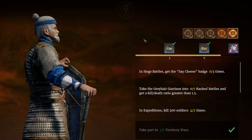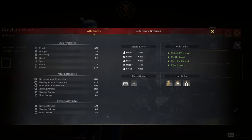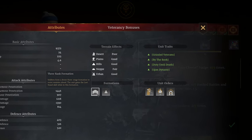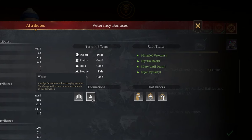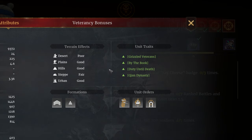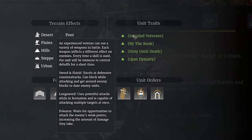Let's take a look at the Greyhair Attributes and Traits. Greyhairs understand that complicated formations are for children, so 3 rank and wedge will be all they need. Their first unit trait is Grizzled Veterans, and describes how the unit can use a variety of weapons in battle. Every time they use an ability, they briefly become immune to control effects. As for the three weapons, they are as follows.